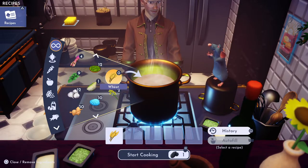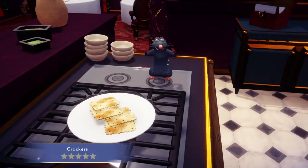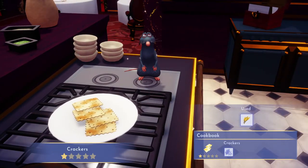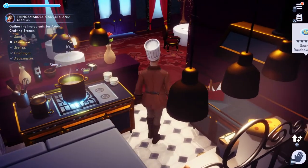So yeah, you can buy it at the Peaceful Meadow and grow it in your garden. And there you have crackers — one star crackers for Merlin. And that request is complete.